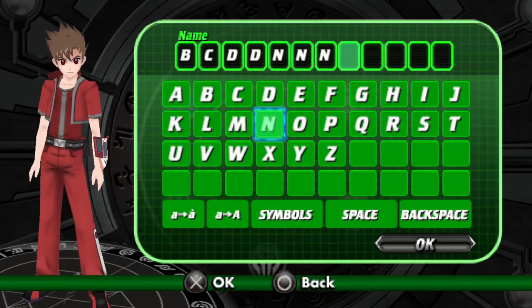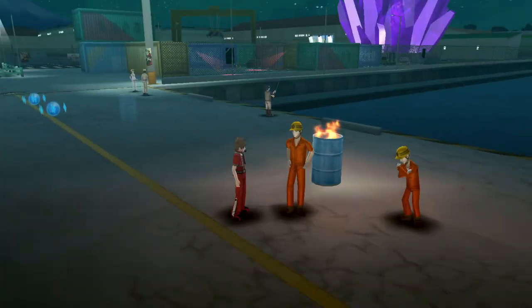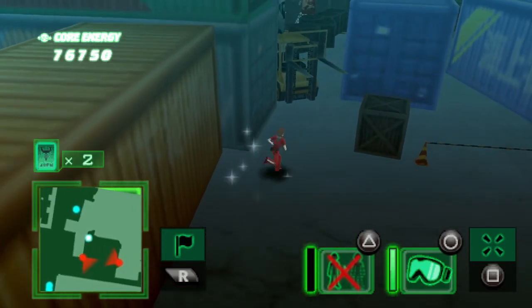You start the game by giving a name to a fictional new character the game introduces, and the game has two modes: story mode and battle mode. In story mode you travel the world, use stealth to hide from security drones patrolling the city as you collect cool energy, which can be used to upgrade your Bakugan.